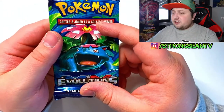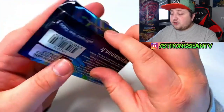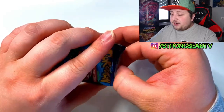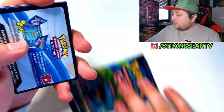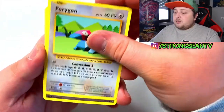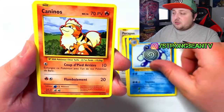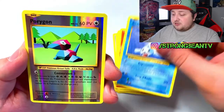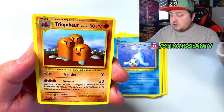Let's pray to Arceus — Arceus, Arceus — to pull something great from this XY Evolution pack. Please give me that Charizard. I don't even want to sell it, I just really want it in my collection. Got Porygon, got Growlithe, got the water energy, Magnemite, got the Charmander, got the Seal, got the reverse Porygon, and we got the Dugtrio. No — this opening was absolute shit.